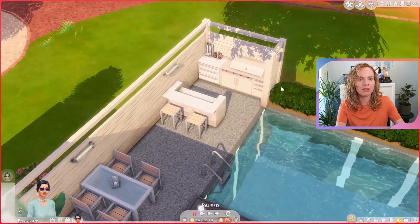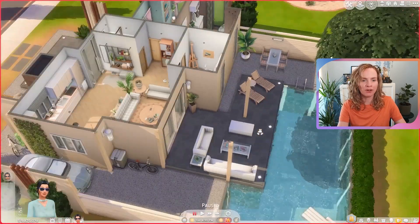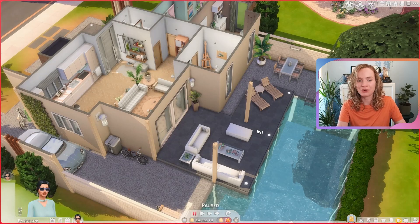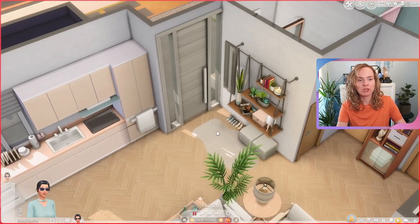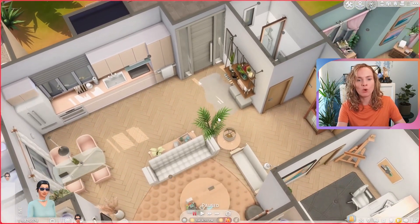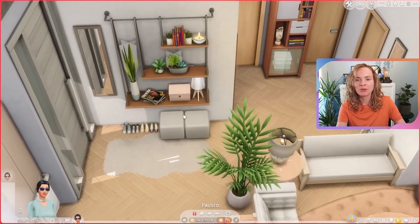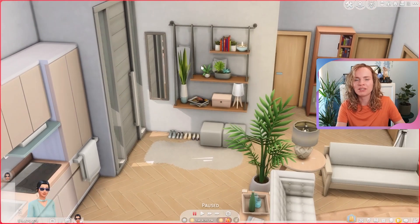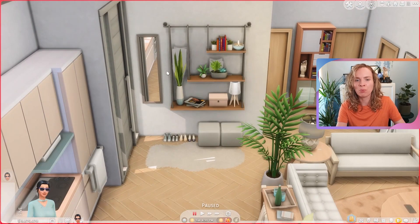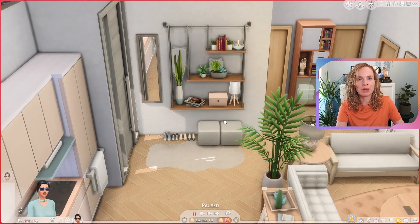Over here we have the little kitchen grill area — I would love to rent a place like this, it would be a lot of fun. You could obviously also set it as a rental in your game if you want. Going inside, here we have the front door. The whole floor plan is very open and spacious, exactly what I wanted. We have a little entryway up here — I know this mirror is awkwardly high on the wall so your sims can't really use it as a full body mirror, but I really wanted to align it with the shelving unit.